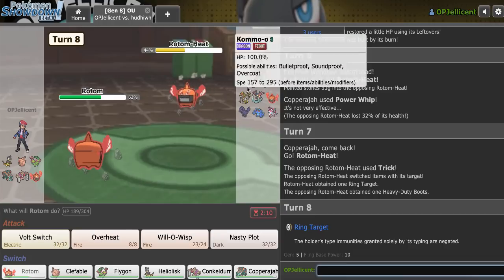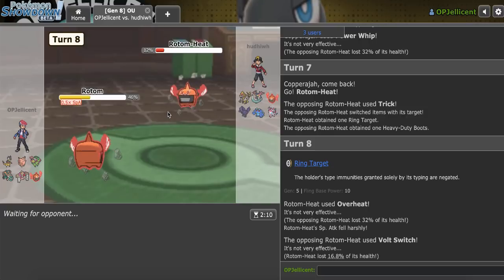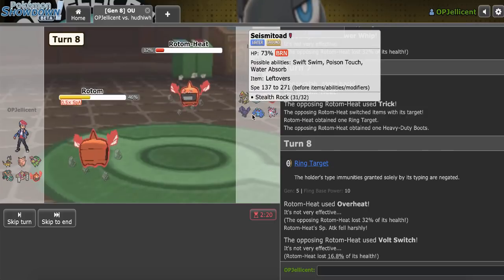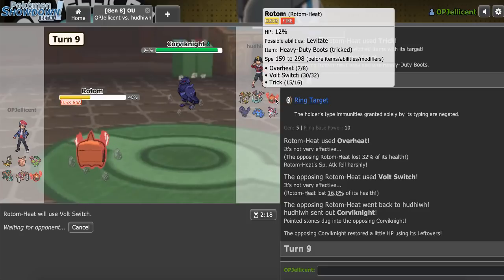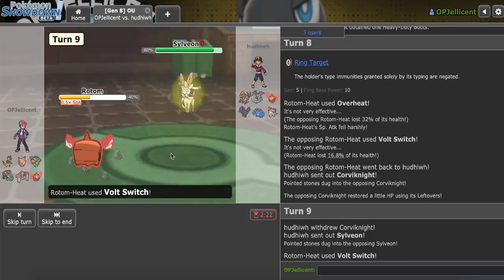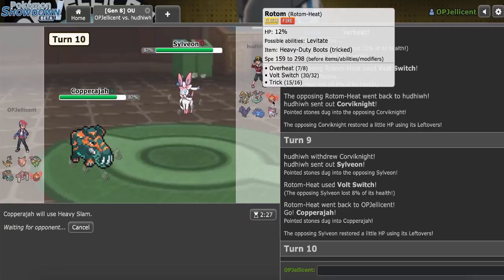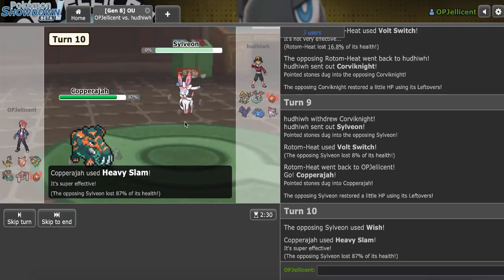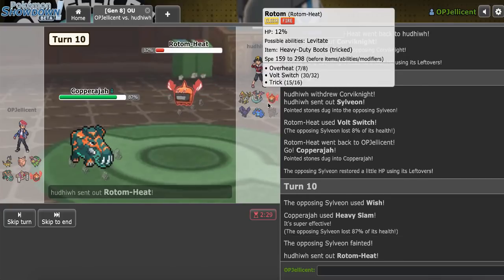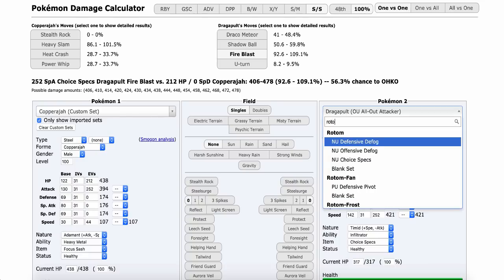I'm gonna Overheat here and get my chip damage off. That thing's dead on entry if it doesn't Defog. They probably bring back Seismitoad — no, it ends up being Corviknight, which I can just Volt out on. Copperajah should live a Mystical Fire, so I'll bring that out and click Heavy Slam. They sac off Rotom — that thing was a really big threat. Now the problem is this thing just got all its health back, and there's no way I'm living Overheat. If I survive, I'm staying in because I don't want the Wish getting through.